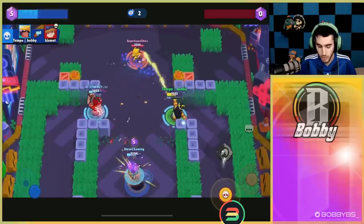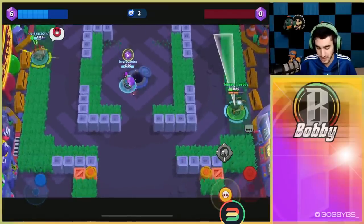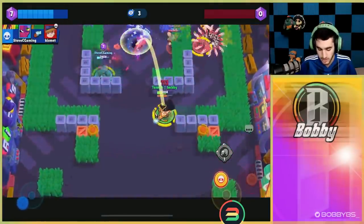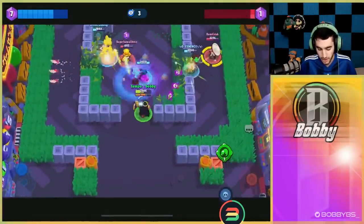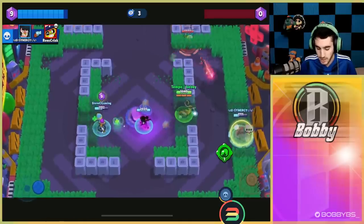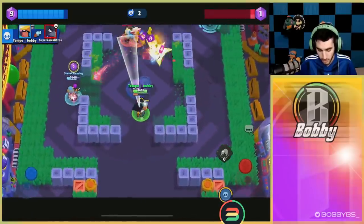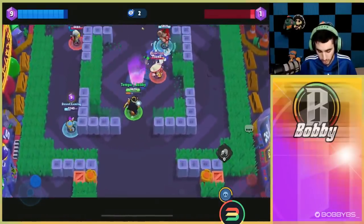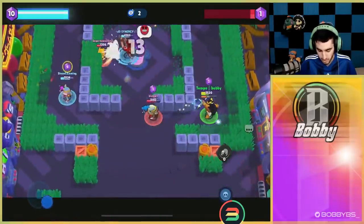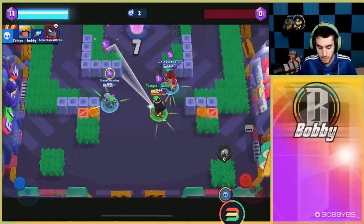One thing worth pointing out: if you put down your mines and instantly spam the gadget the second you put them down, you're going to keep one mine — all three don't go off. I'm not sure if that's a glitch or intentional, but I'd definitely take advantage of that. If you throw your mines directly on somebody and predict it properly, you can keep one mine that people aren't going to know is there, getting a lot of value out of it. We literally just delete that Crow with our remaining mine.